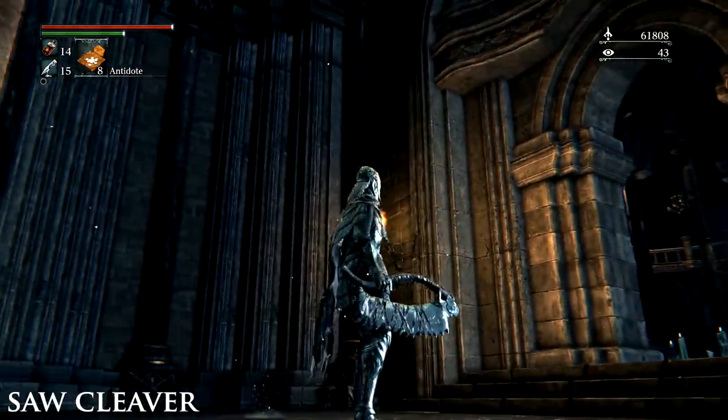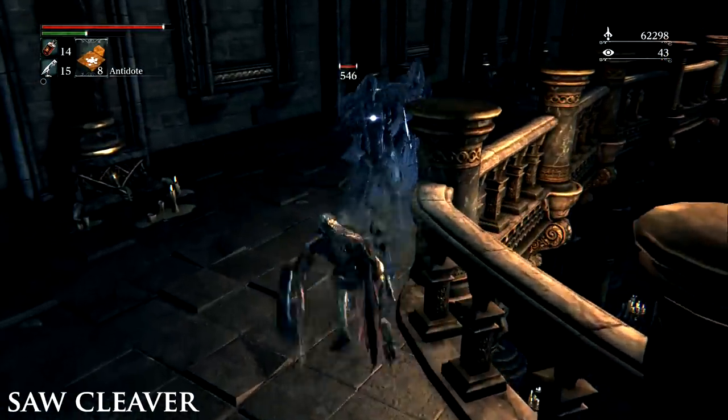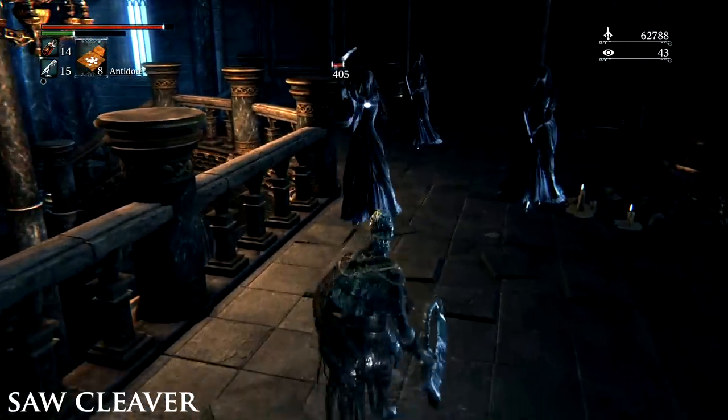The Saw Cleaver. Starter equipment acquired the first time you visit the Hunter's Dream. If you don't select it, you may buy it after acquiring the Sword Hunter Badge in the tunnel with the giant pig below the bridge to Father Gascoigne.